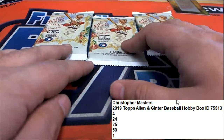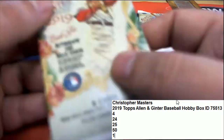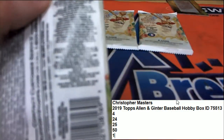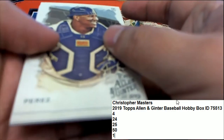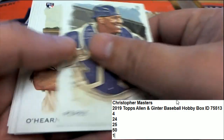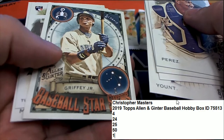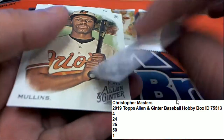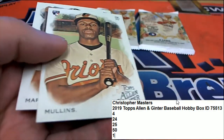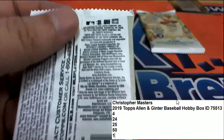Alright, so here is pack number twenty-four coming up. We need autographs — we need big hits. That was decent. Ken Griffey Jr. — here we go, twenty-five.